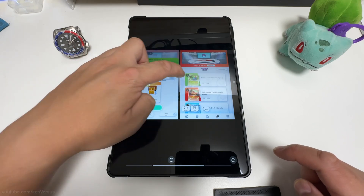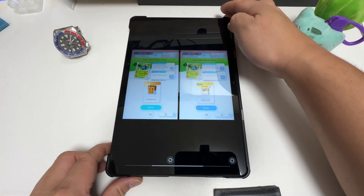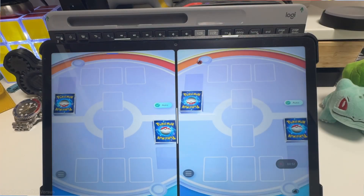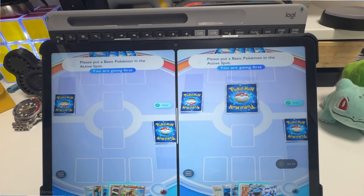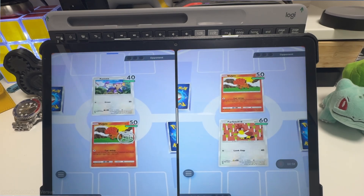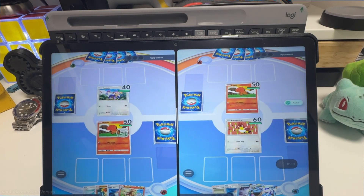To make use of all the screen real estate, turn the tablet around and have it run in landscape mode. Anyways, that's it for this video. Split screen with multiple accounts is a great way for those who need to play a main and alt account for the TCG Pocket game at the same time.